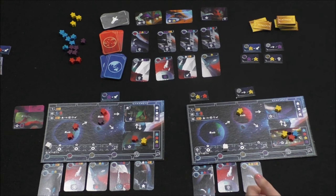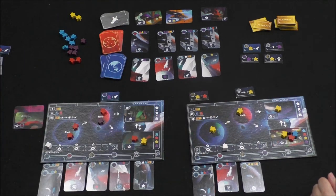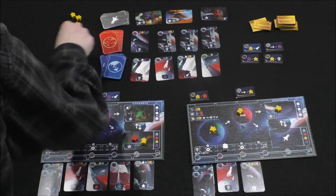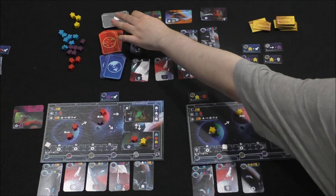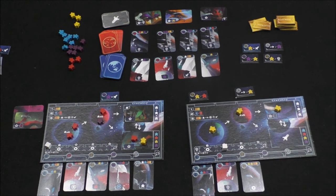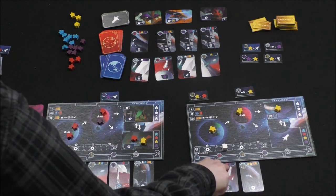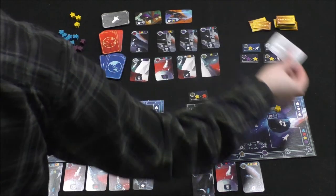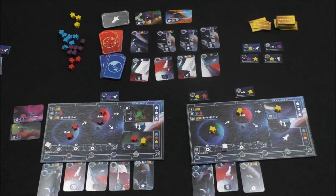I'll just spawn a yellow on Earth. This ship launches because I've got all the different colors on it. I get a new ship card — I'll take the four-victory-point flat card. Then I pick one from my hand to replace it on my board.